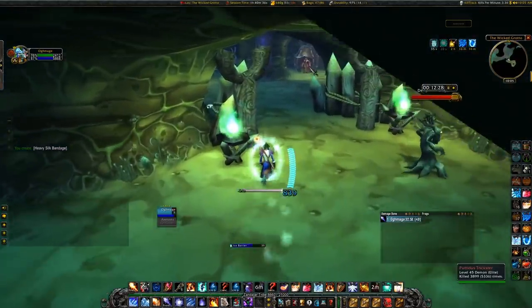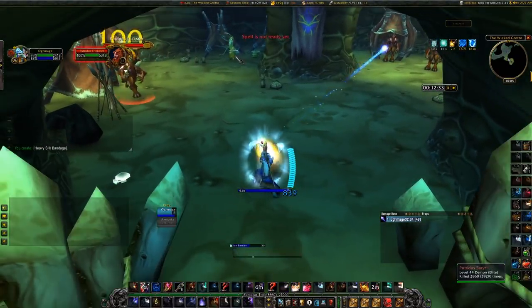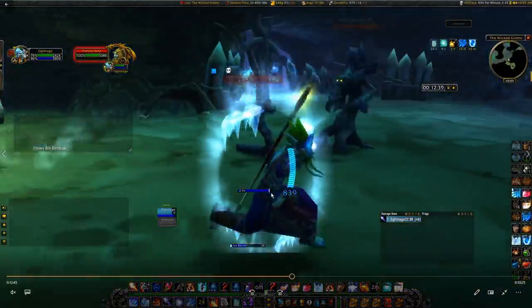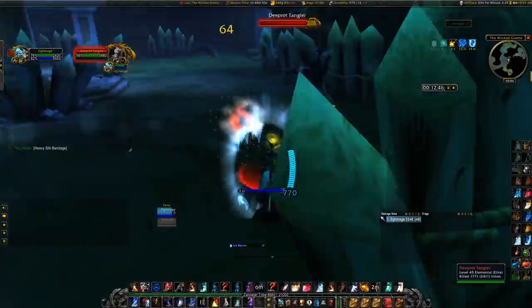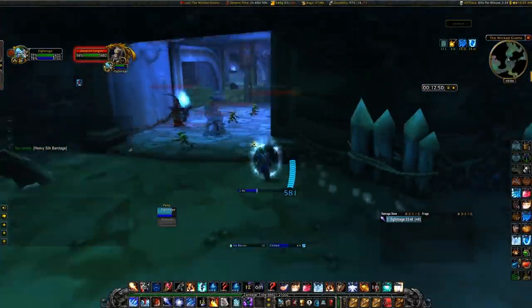This WeakAura is going to be very beneficial to a lot of people, so I wanted to make this video to include that and also show you guys some of the other important ones and how to set them up. One question I get all the time is how do I set up the NaN WeakAura — the one that shows the barrier on the right side of my screen with all the colors. I wanted to include in this video how to do that, so anyone who needs it in the future can reference this video.